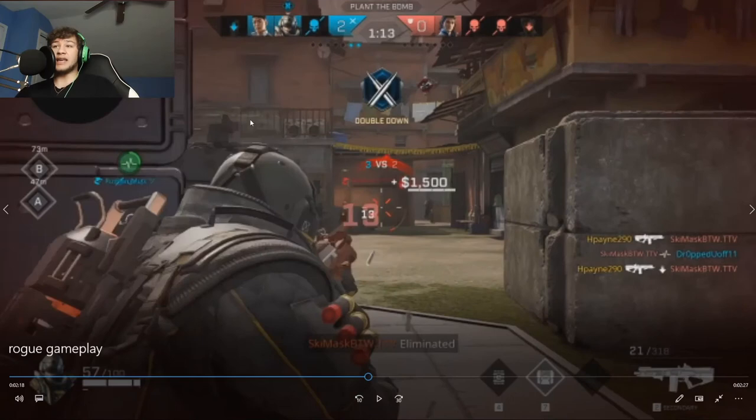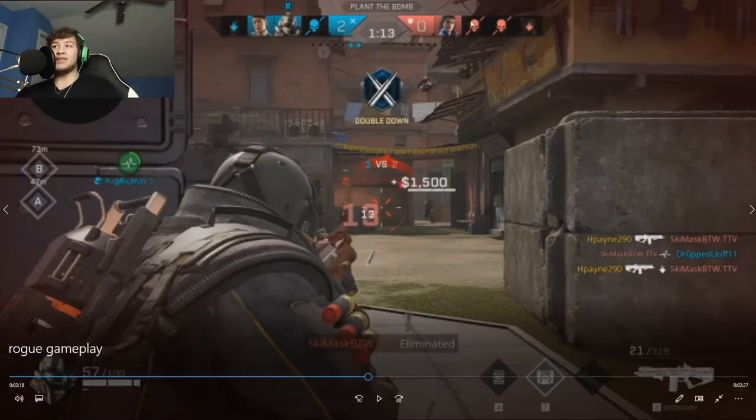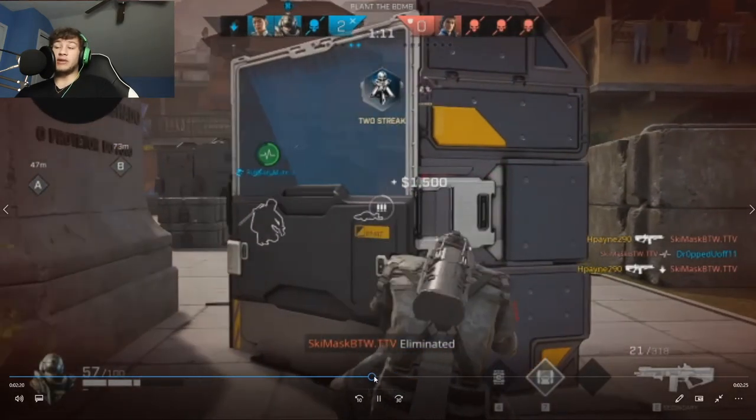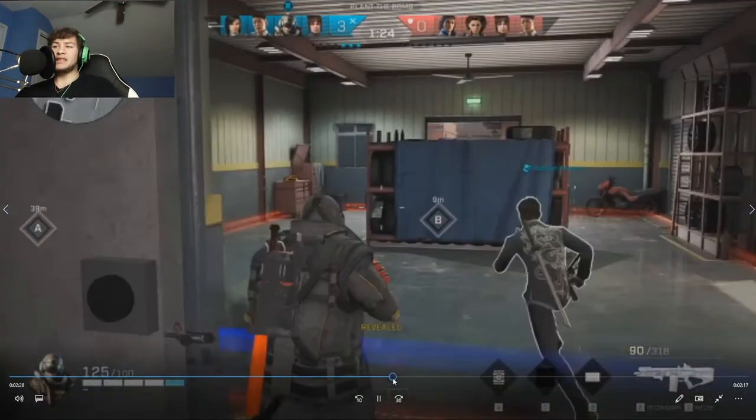Another thing: besides Anvil, I feel like Saint is really viable for a team. He can heal people without ever having to be right next to them — he sends his drone out to heal somebody while you hold or give cover fire during a revive. Every team should have a Saint. His weapon takes getting used to because of the sight, but he's a really good rogue.